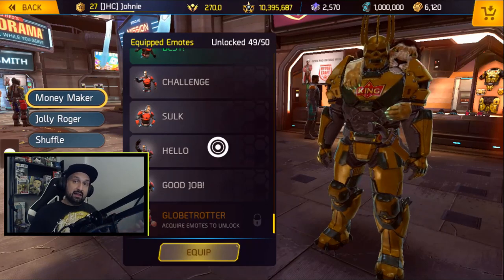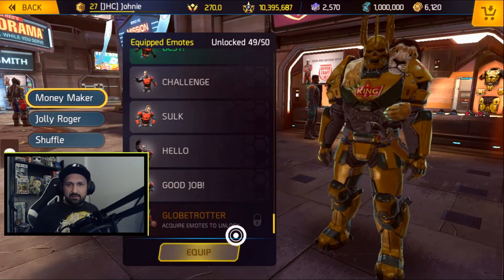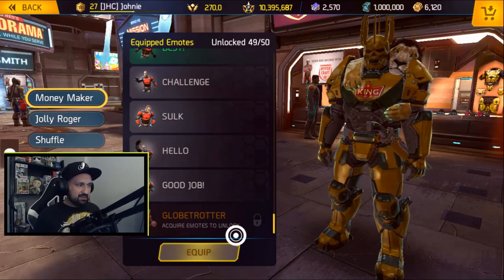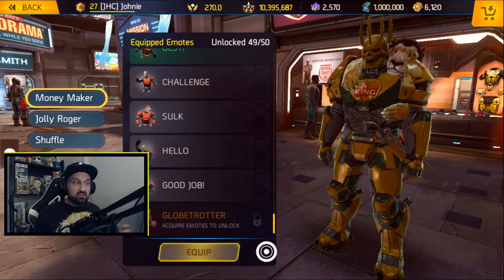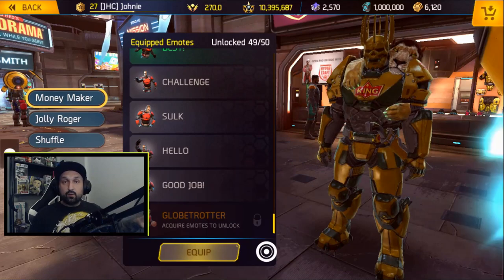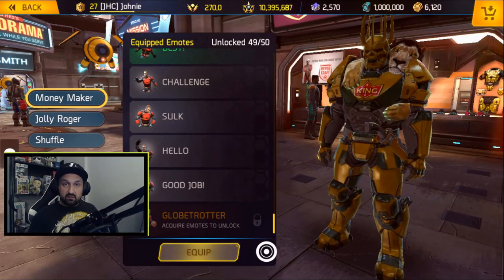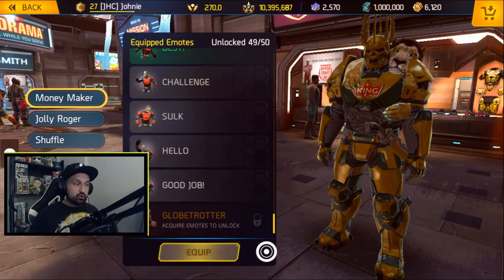They say it's not just cosmetics — could be gear, armor, weapons. We'll have to see tomorrow; there's no info yet. Also, a new emote was added in update 0.94 about a week ago — it's called Globetrotter. It's not in the shop and not a reward yet, so it could come in future events. I collect all emotes and I'm at 49 out of 50, so I'll be looking for that one whenever it comes out.